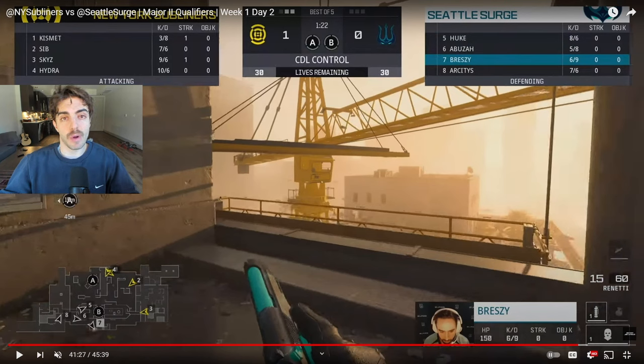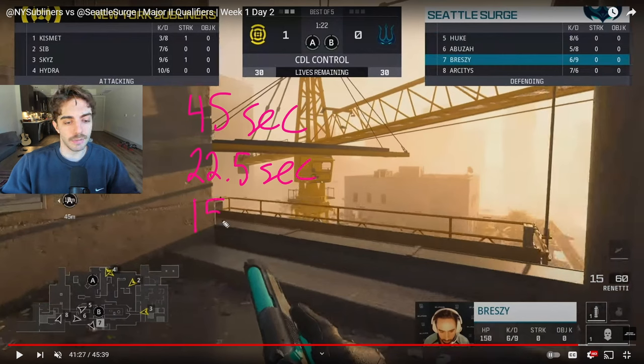Before I get into a pro example of why stacking points in control is so efficient, I want to break down how it works in terms of the numbers. For one person to cap the entire point it is 45 seconds. This gets completely halved once two people get on point, so it becomes 22.5 seconds. Once three people get on point it's divided by three, becoming 15 seconds, and when four people are fully stacking it is 11.25 seconds.